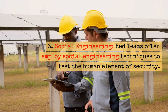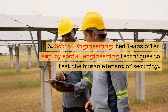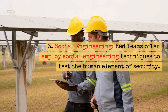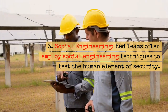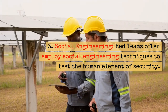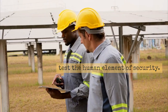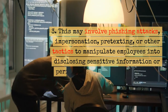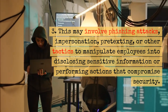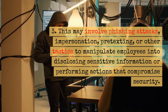Social Engineering: Red Teams often employ social engineering techniques to test the human element of security. This may involve phishing attacks, impersonation, pretexting, or other tactics to manipulate employees into disclosing sensitive information or performing actions that compromise security.